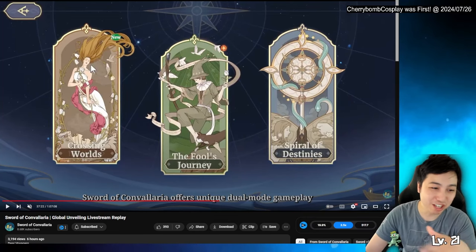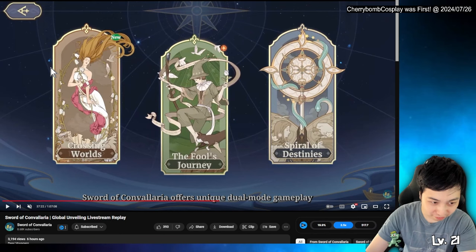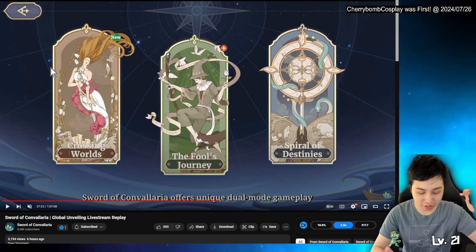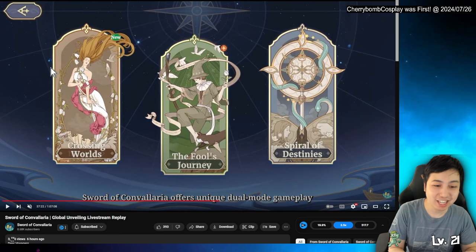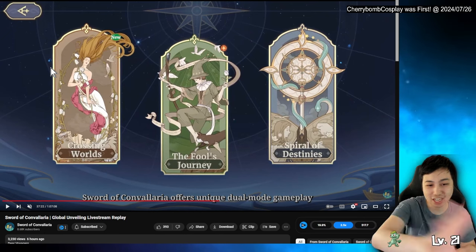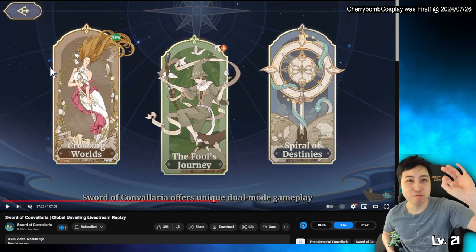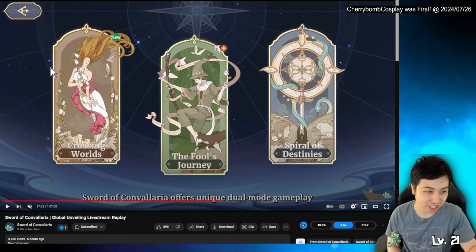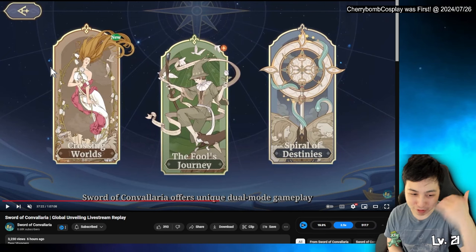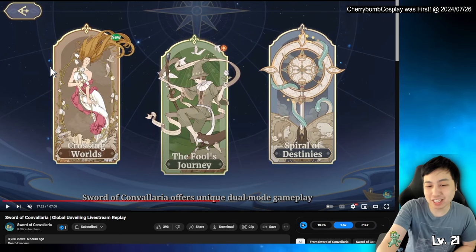Crossing Road Worlds is the mode where you grind for basic materials and stuff. Fool's Journey is the gacha mode — it's your typical gacha thing where each round is a node on the map, like you go chapter one-one, then one-two, do the battle and so on.